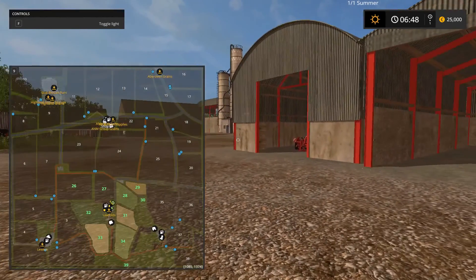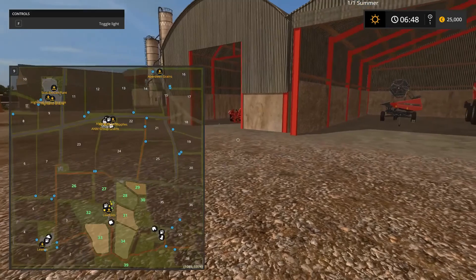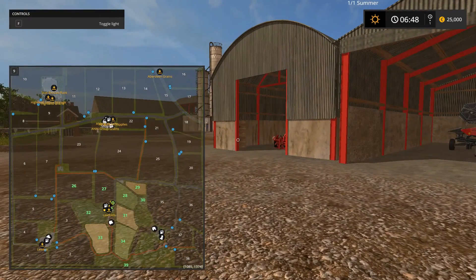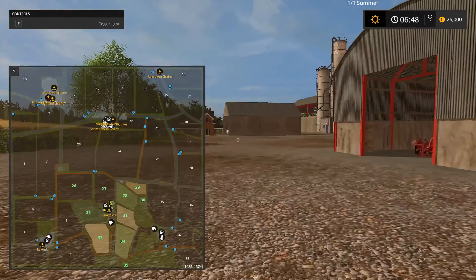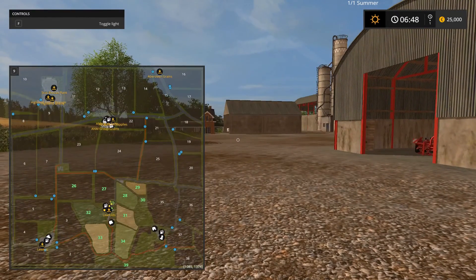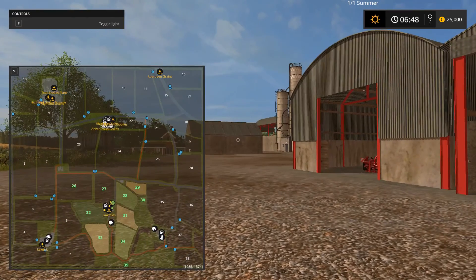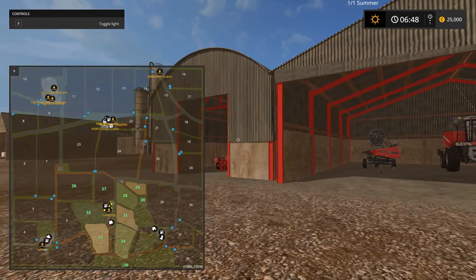It's a nice map — it does start us off with a few fields. We get two without crop, three that are growing, three that are ready, and we also get a large grass pasture. There are plenty of mission fields to keep us busy in between, so it's not too bad.